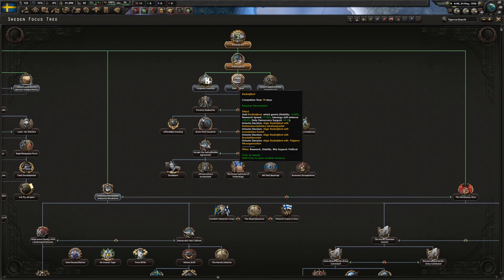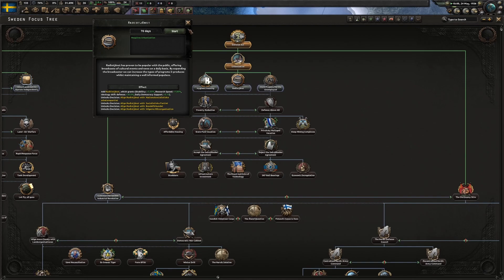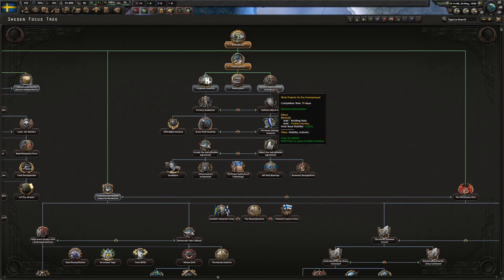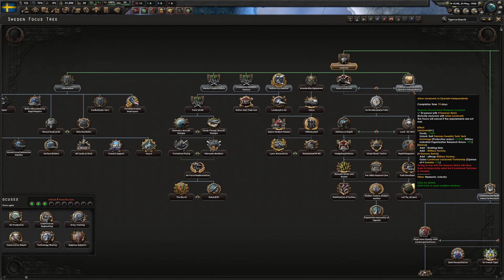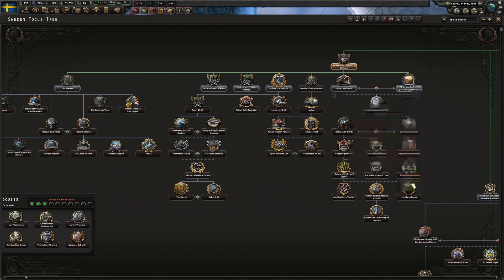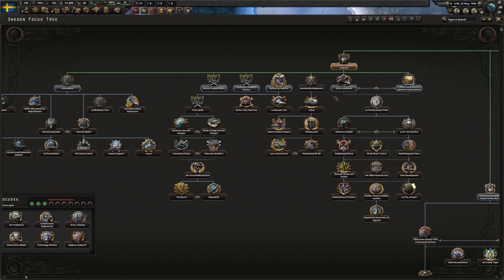We've got radio - that's going to align us with democracy, but it looks like we can switch that to align with other ideologies. Work Projects for the Unemployed - all of those are pretty solid. Now if we allow Landsberg to operate independently, we can get some tech, we can get off-map factories, we can get funds for our Landsberg company. But we'll lose those if we go to war with Germany. If we seize it, that's going to have a heavy stability penalty - we can't absorb that right now.